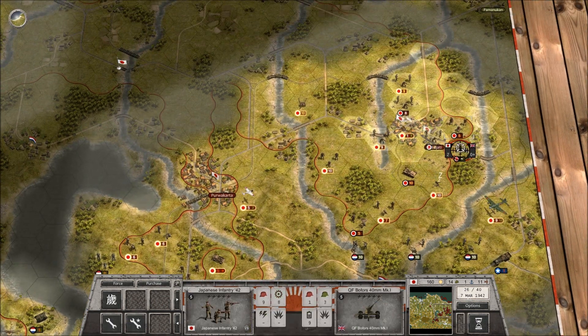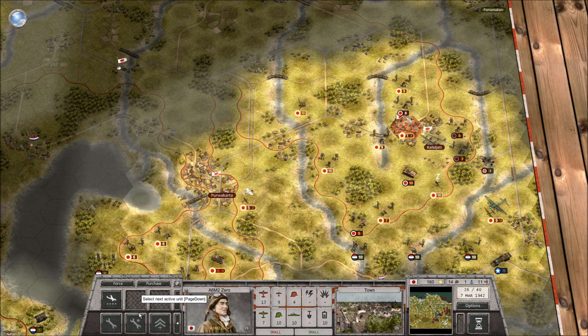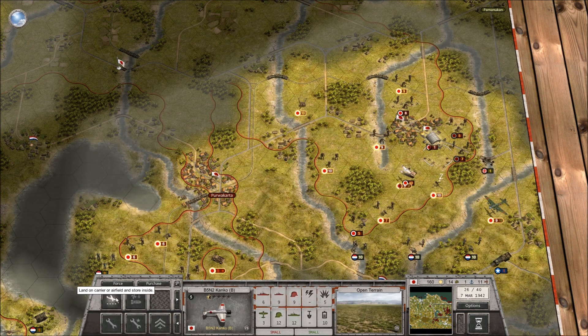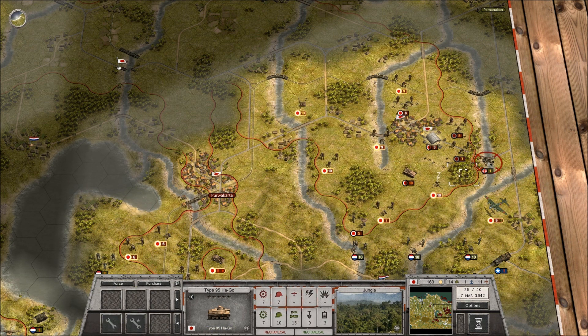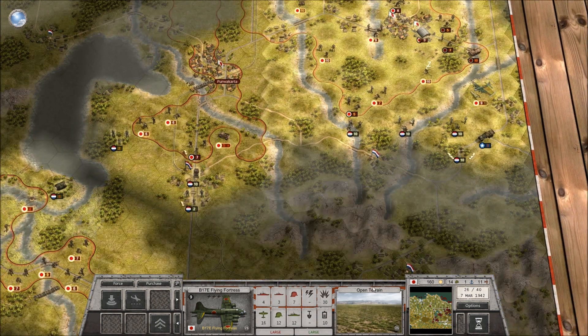We need to clear this out, which should allow our Zero to land and our bomber to land, which is good. We'll just finish you off - still nothing on them trucks.